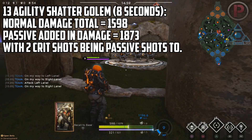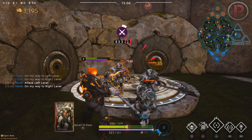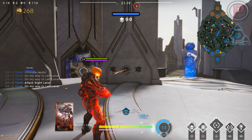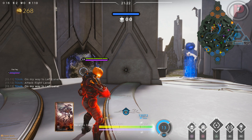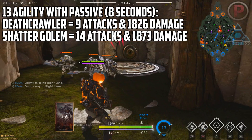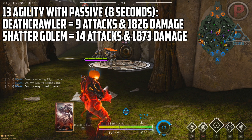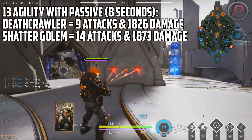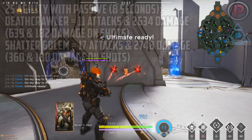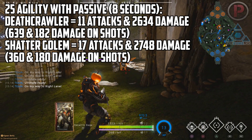That's with 5 shots benefiting from Murdock's passive, and 2 of those 5 shots also being crits. I'm going to do exactly the same thing at 25 agility at hero level 13 — using the same method to save time. You should see on screen the damage of both cards at 13 and 25 agility. At 13 agility, with 2 crits out of 14 shots, with or without the passive, Shattered Golem does more damage — a considerable amount more normally, and slightly more with the passive added in. At 25 agility the same thing happens: Shattered Golem just does more damage with 1 crit every 5 shots.